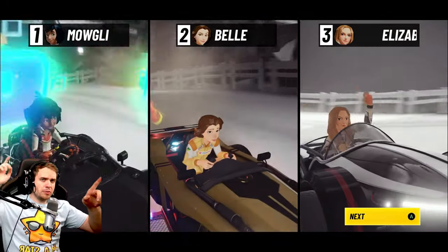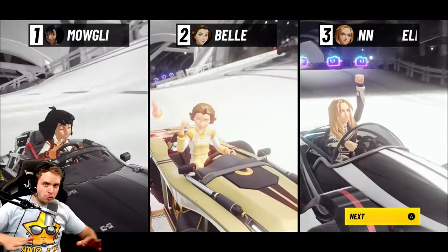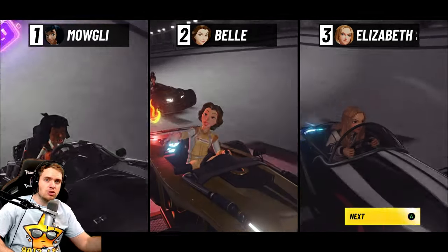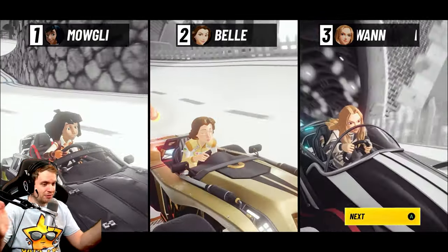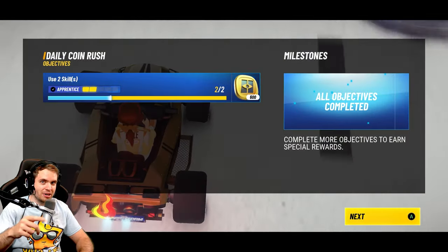Another way to get a speed boost is to do aerial tricks. Every time there's a ramp and you go into the air, press your square button immediately as your wheels leave the ground. Your character will do a flip and you'll get a little bit of manual boost. People tell me I don't do this enough — don't be like me. Do things the smart way.